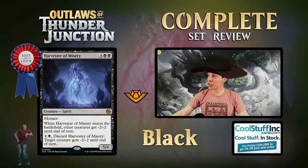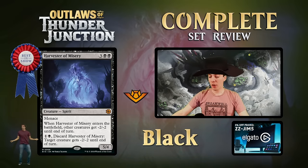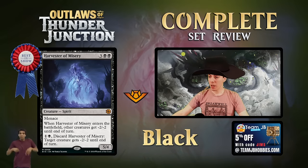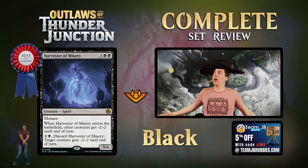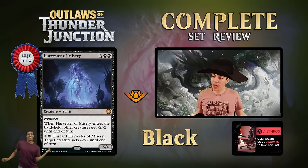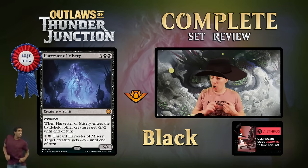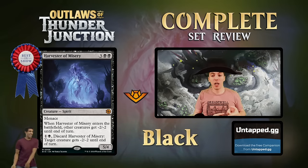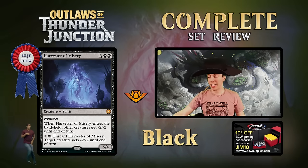Harvester of Misery - best in show for black. Five mana 5/4 with menace. ETB: all other creatures get minus two minus two. Channel: two mana, discard this, give a creature minus two minus two. This is Disfigure on top of Massacre Worm - what is happening here? Huge pain for convoke decks, great for midrange and control. When you channel it you're also putting a creature in your graveyard for other effects. This card is absolutely bonkers - it'll see play in a lot of formats.